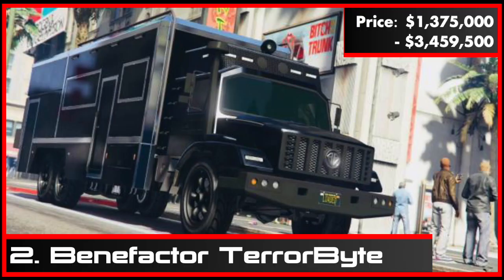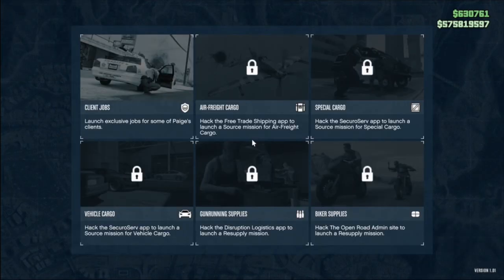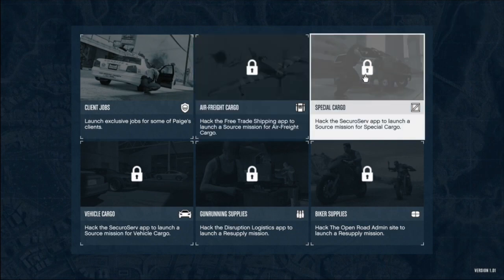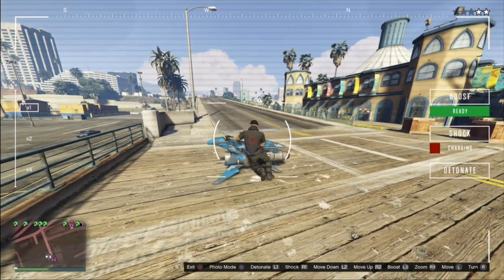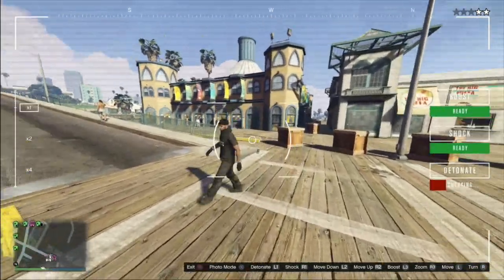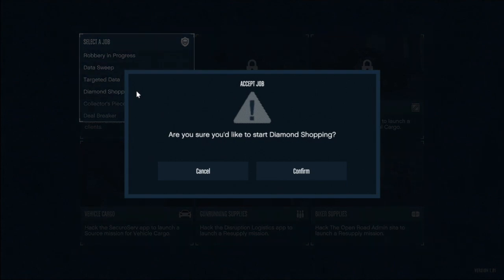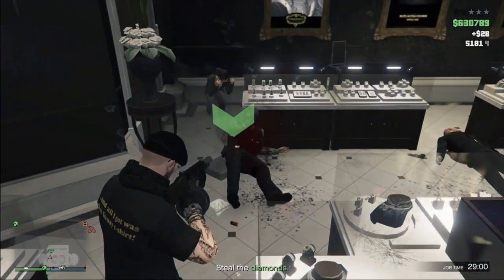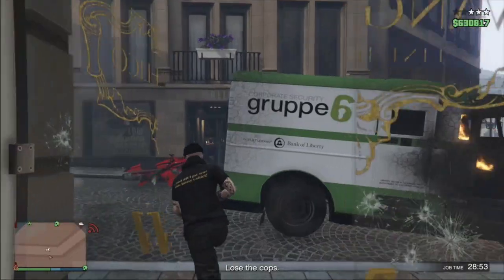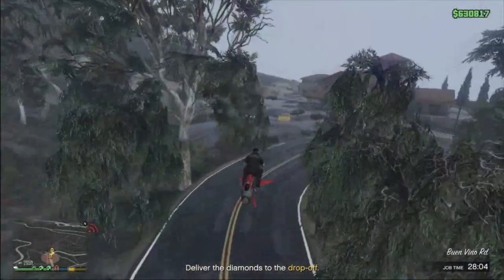At number 2, the Benefactor Terabyte. The Terabyte is the main hub for pretty much every business and money-making possibility in free mode. Not only can you source product for all of your businesses here, but you can also escape the cops, launch drones, and do the super easy and quick client jobs which will net you $30,000 in just 2 minutes.